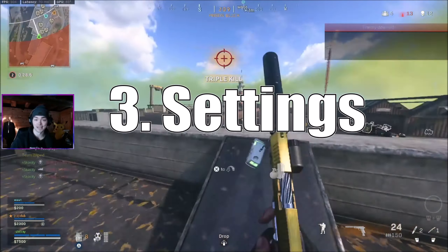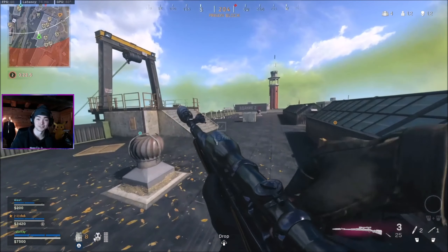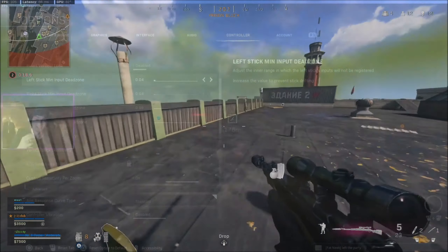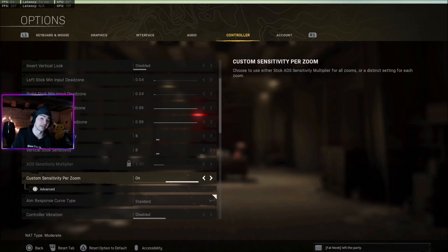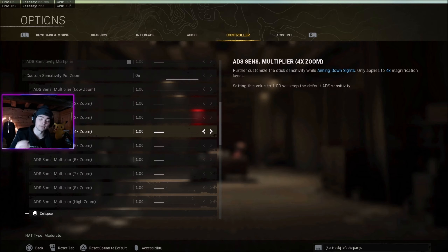My third tip is settings. There isn't any magical setting that's going to make you hit shots or become a better sniper, but there are a couple of things that can help. First, turning up your brightness can help to see those dark skins a little bit better. Second, in your settings under the controller or control tab, come down to custom sensitivity per zoom, turn that on, and open the advanced options.